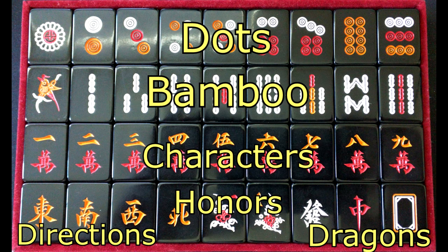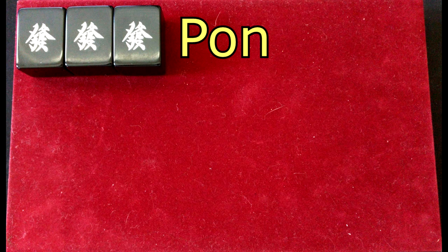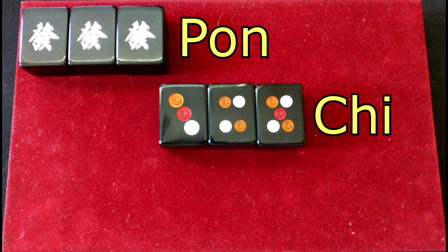Mahjong is played by building a hand. There are two main ways to build your hand. The first is by drawing a tile every turn and putting it into your hand. The second is by stealing tiles that your opponents throw away. There are three ways to steal tiles from your opponent. The first is the pun, which is when you have two of one tile and your opponent throws out a third like tile, giving you a three of a kind — you say pun and you take it. The next is called cheat — it's when you have two consecutive tiles and your opponent has the third one. You say cheat and you steal it. However, a cheat can only be done by stealing from the player to your left — you cannot steal a cheat from the person across from you or to your right.